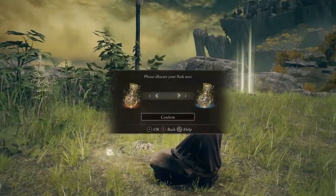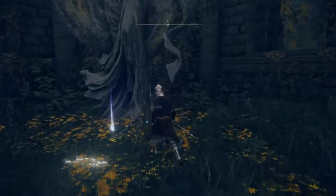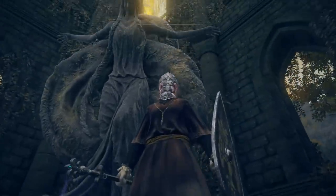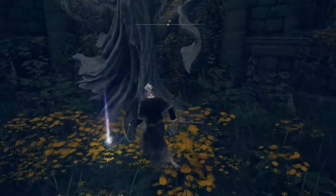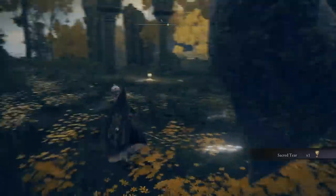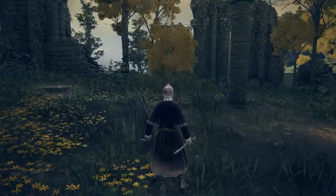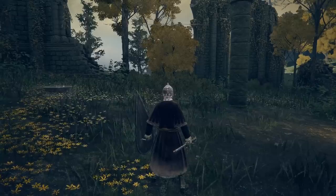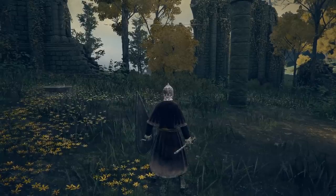First, let's talk Sacred Tears. These are found by statues and they taste great mixed with healing juices. Generally speaking, you will find these at every single church around the map — ruin-like buildings with statues in them — and at the foot of the statues is a Sacred Tear.